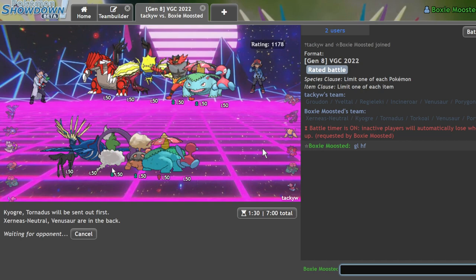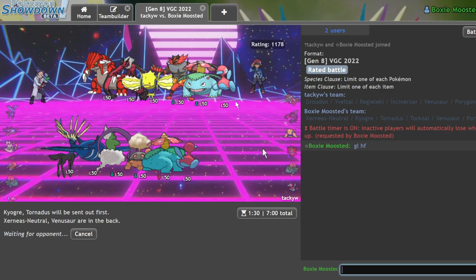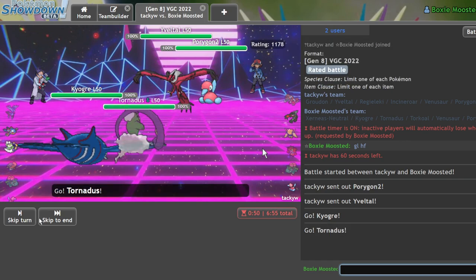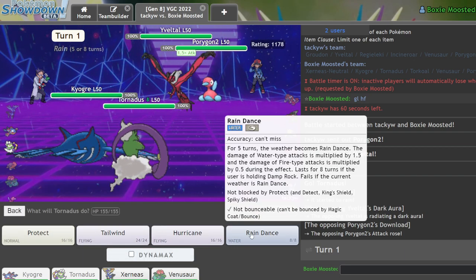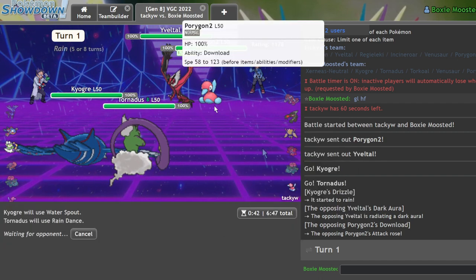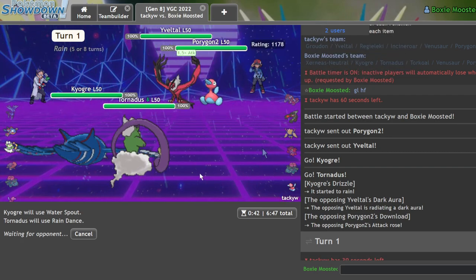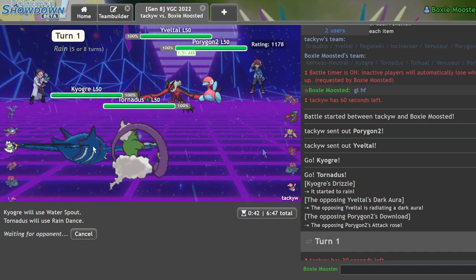The thing about leading Scarf Kyogre with Tornadus is that Regieleki can't outspeed me — I'll pretty much always be able to Tailwind and knock it out unless they're running Scarf. Here I'm just going to go Water Spout and Rain Dance because he should never not switch in Groudon. He could also Choice Band Sucker Punch me but that isn't terribly common. If he's AV it would make sense to go Groudon because Groudon with special defense investment can always take the hit. He's mostly trying to enable Yveltal — I could see a Dynamax play like a Max Airstream into my Ogre.